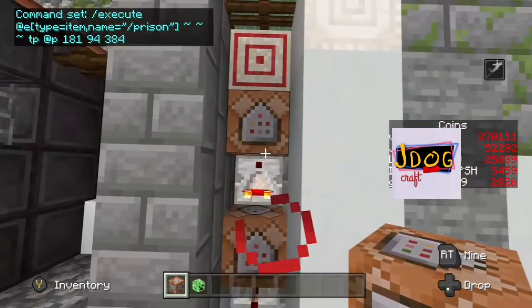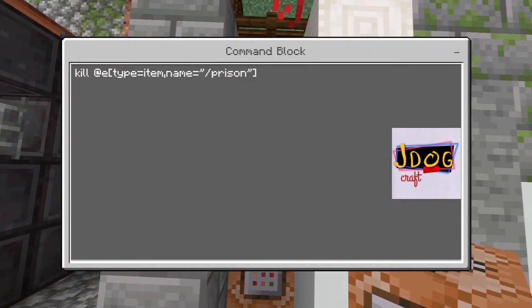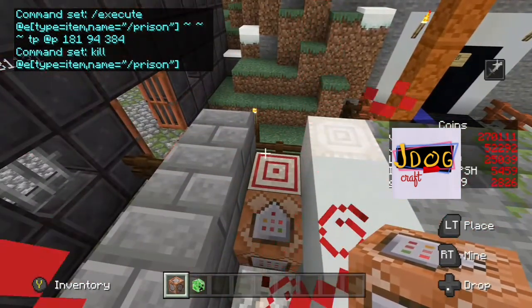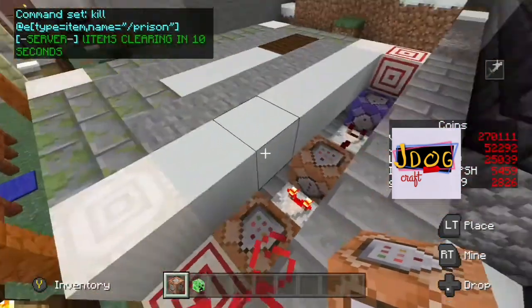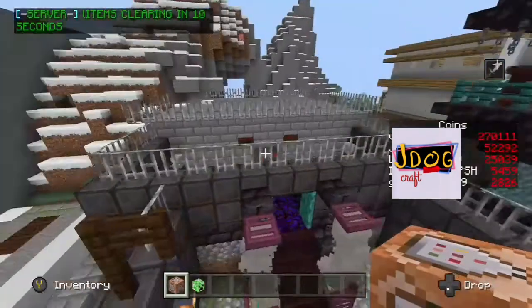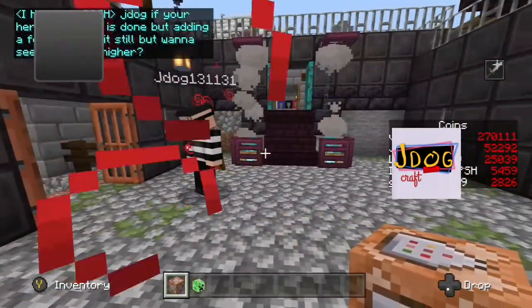One more comparator and then finish off with a kill command: at e, type equals item, name equals prison — that will just kill the thrown item entity after use. I grabbed it quite quick so it didn't disappear, but it will disappear on its own. That also stops other players picking it up and using it. That's actually only three command blocks in total — quite simple — and you've got yourself a little prison system. Thanks, hope you give us a like and subscribe!